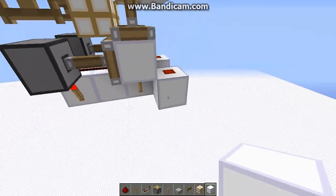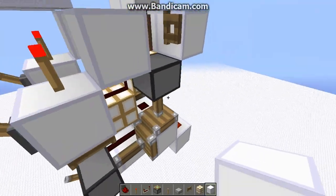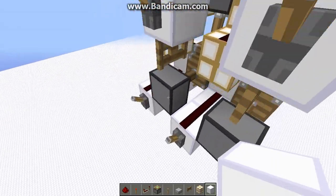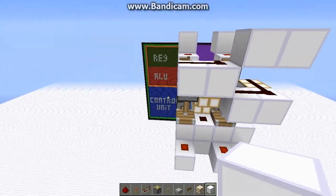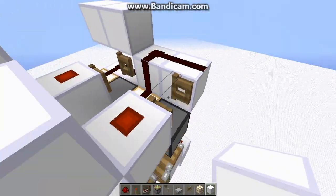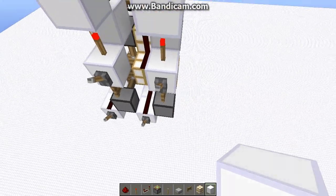Now there are a couple of ways of making an AND gate. One is with two torches, the other is with a piston. I'm going to opt for the piston method because I honestly don't see any way to fit a separate logic gate in here without completely destroying this design.